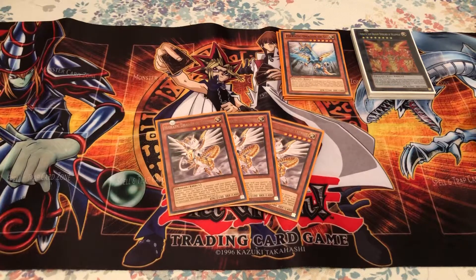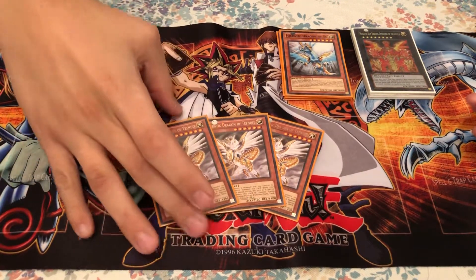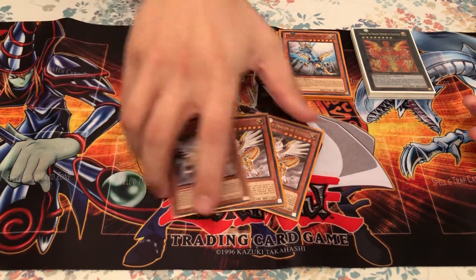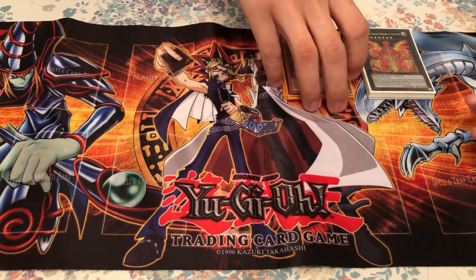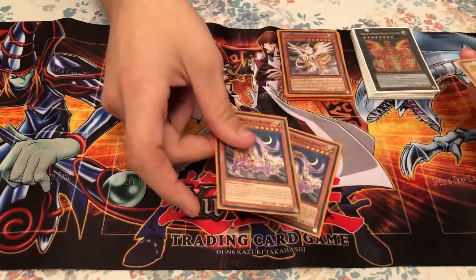Three Hieratic Dragons of Tefnuit. Tefnuit is kind of like a Cyber Dragon, except it can't attack the turn it's special summoned and it doesn't do any destruction with its effects. It only has the special summon while you have no monsters, and then the tribute to summon a normal monster.